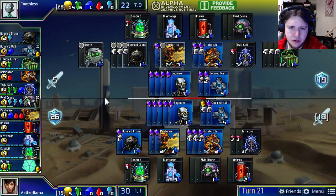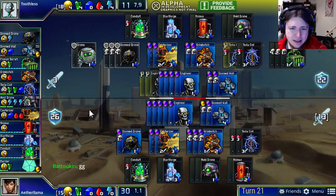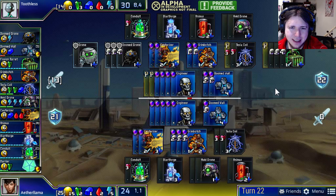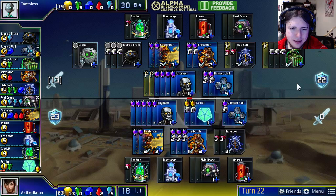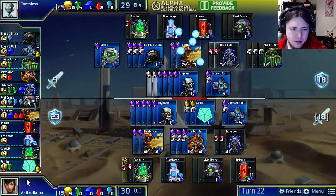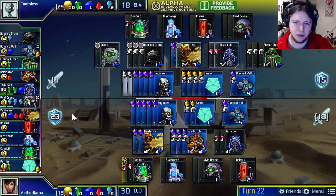Aether Llama is banking a bunch of resources — he's out of Grim Botches so maybe he's got nothing left to buy. Is he trying to save up for a third Tesla Coil, or just waiting to buy Fission Turrets again? Have these guys already decided the game cannot be completed? Toothless now gets a second Tesla Coil and more Fission Turrets, so it seems like they've switched to alternate methods of attack. Aether Llama is not getting a third one — just getting barriers. He's out of Doom Drones and pretty much everything else. He's getting another Conduit, which is interesting — he only has four barriers left, so these Conduits could pump Fission Turrets and potentially a Tesla Coil or two.